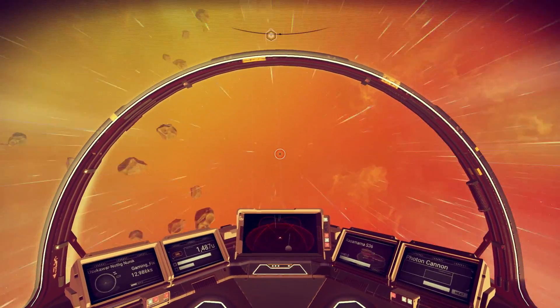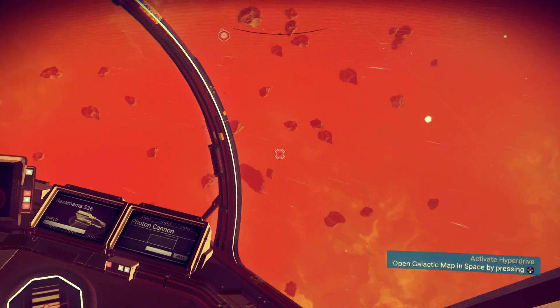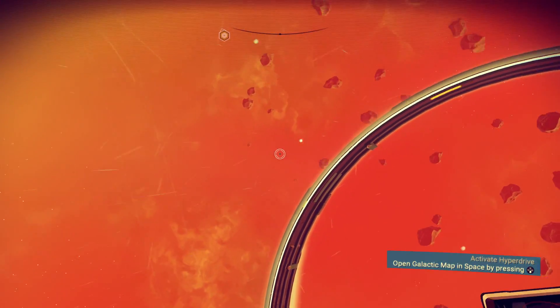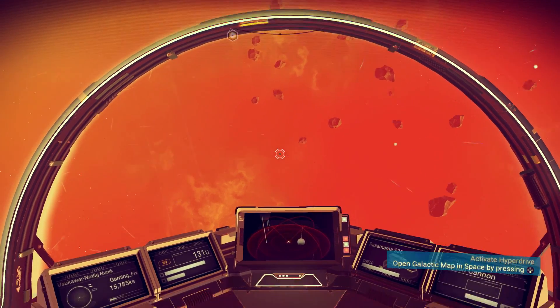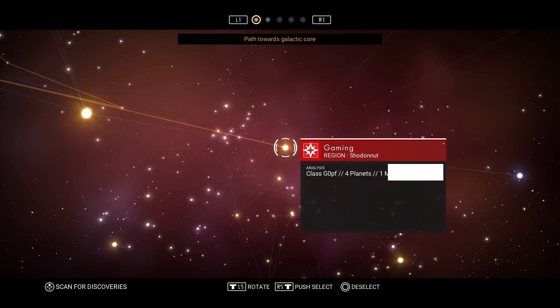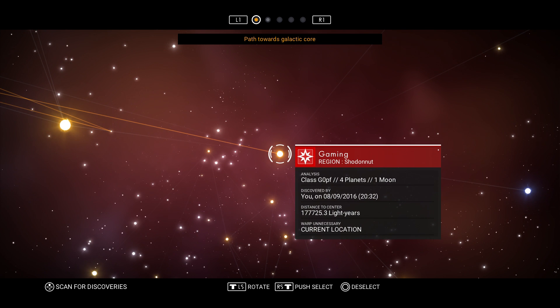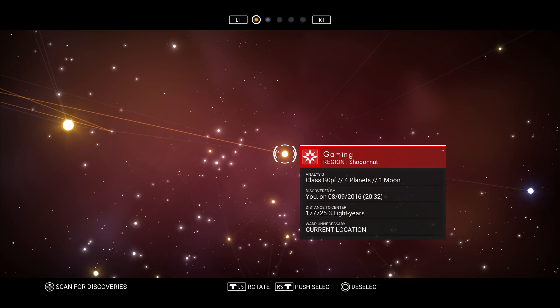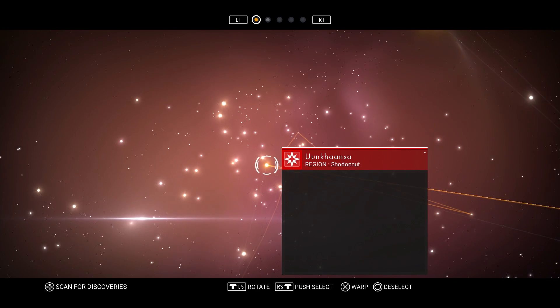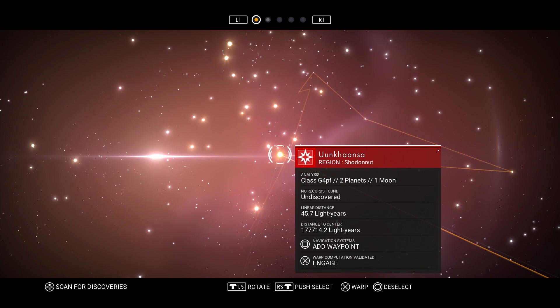Have we left the planet yet? Yeah, I guess we have. Okay so I think we should be able to use our warp drive now. We're still in our gaming star system. Where do we want to move to? We can go here - it has two planets and one moon.